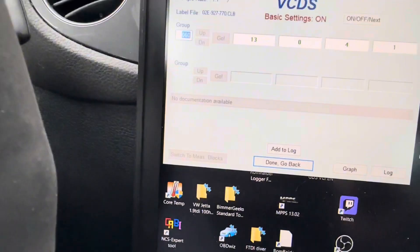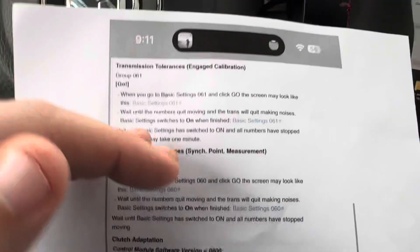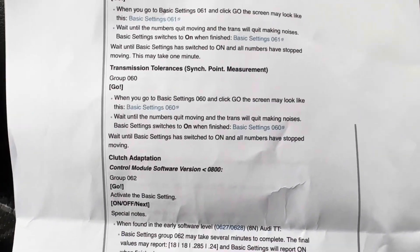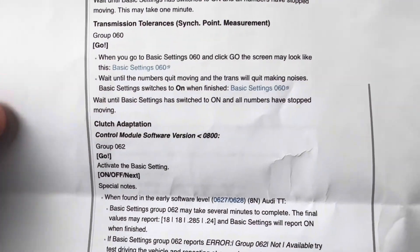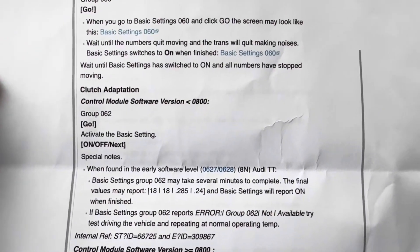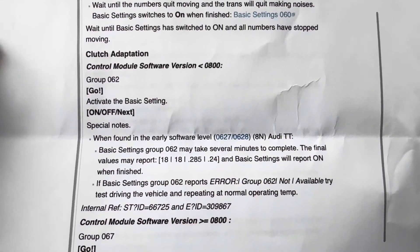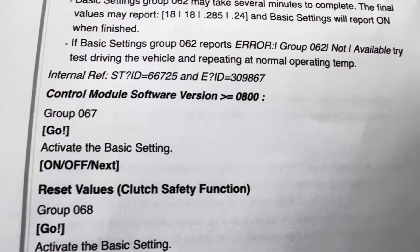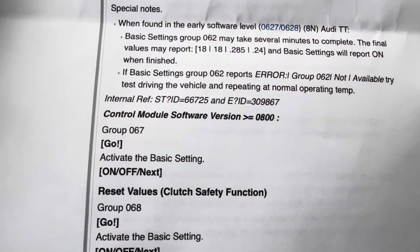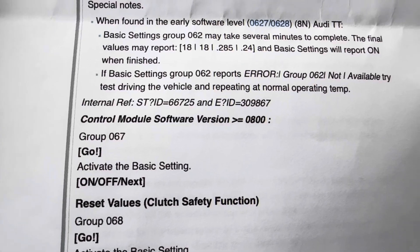Numbers quit moving so we'll go to the next one. We did 60 and 61 — you have to do them in order otherwise you'll mess it up. Next one is group 62, but you have to check your software version: if it's under 800 you do group 62; if it's over 800 you skip to group 67. Mine is greater than 800 so we go to group 67.